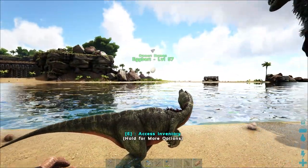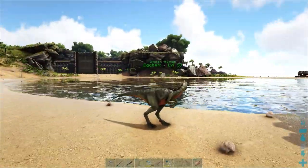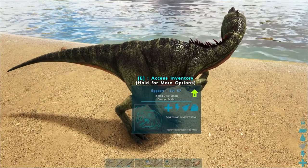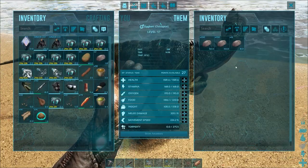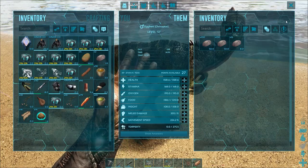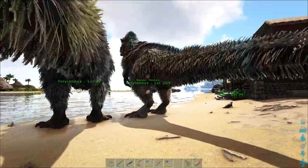By enabling our oviraptor to wander, you can see a symbol has just popped up — this is increasing the rate at which unfertilized eggs will drop. I've over-encumbered this oviraptor with stones so it can't actually wander off, so we've just placed it next to our Yutyrannus and that will give us more unfertilized eggs.